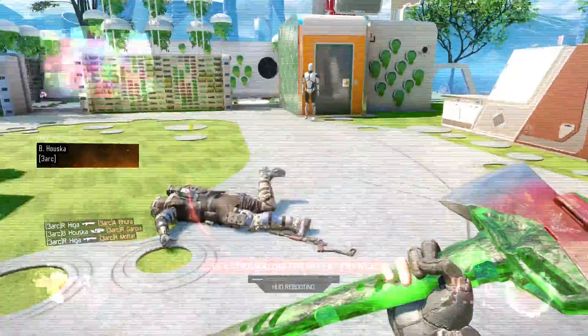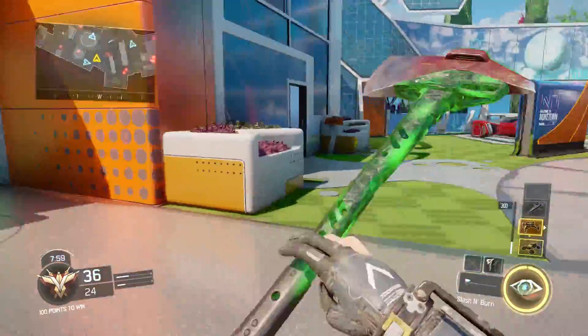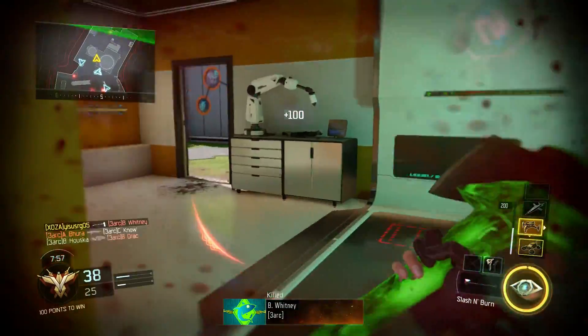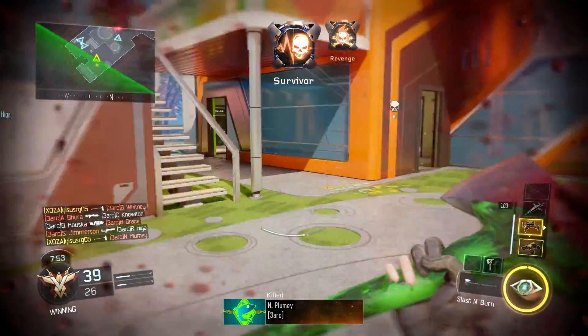So as you can see, I am using the Axe, and just look at this animation — it looks so cool. This guy did get, I think, the zombie camo on this Axe, so it looks pretty cool as well — very shiny indeed.